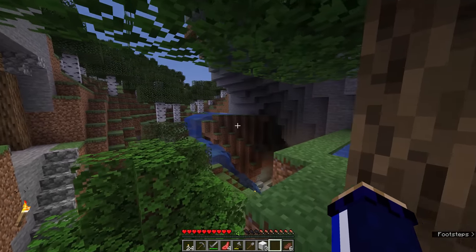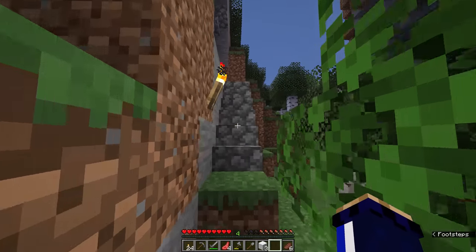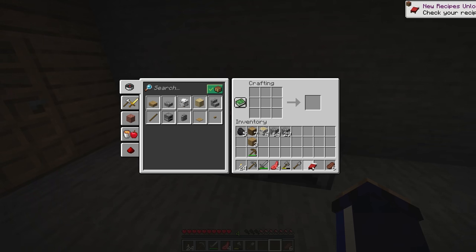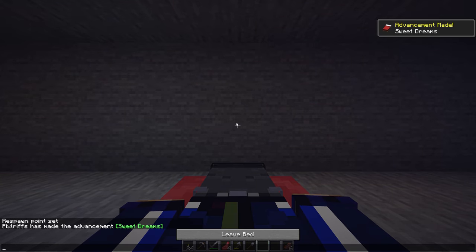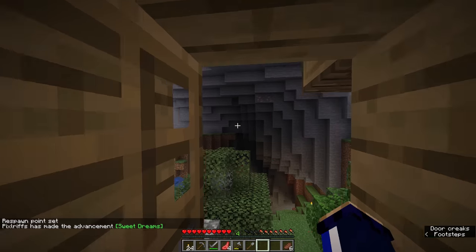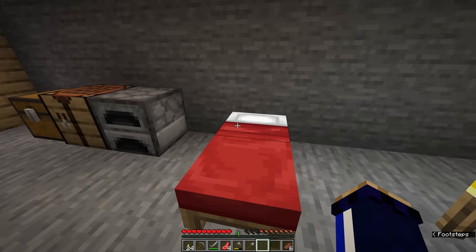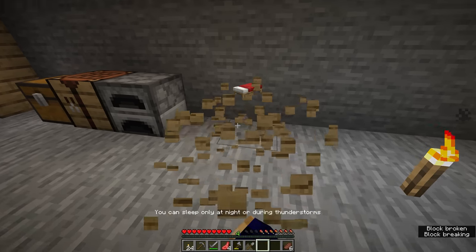We're back at our little house and it looks like the skeleton is gone — it seems to have despawned. We can head up into the house, make ourselves a bed at the crafting table, lay it in here, and set our spawn point. If you right-click on a bed it will let you sleep if it's nighttime, and you'll notice a message pops up in chat saying our respawn point was set here. Even if you don't have a night to sleep away, right-clicking on a bed will still set your spawn point.